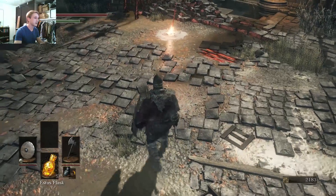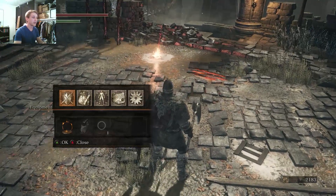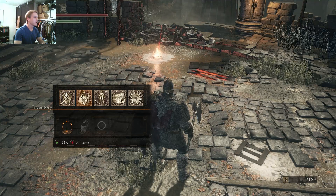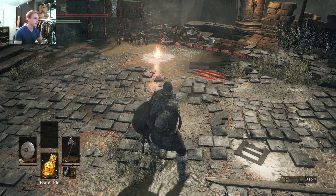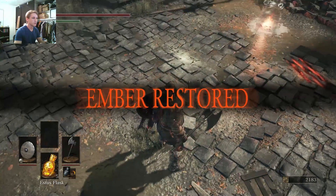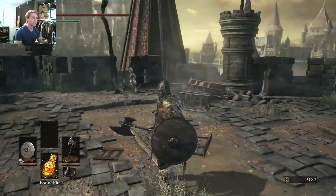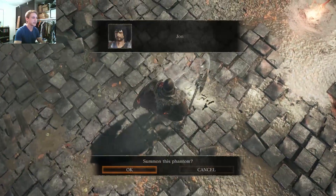John has placed his summon sign down here at this shrine. We have our same password. Now I'm going to use an ember and it should appear. Ember restored and now my connectivity has appeared — another person just appeared. And there's John's sign, just like that.